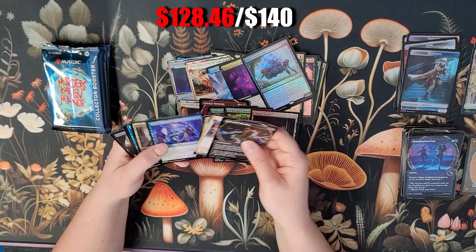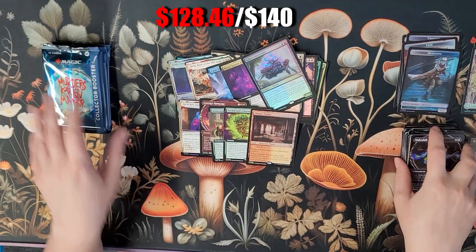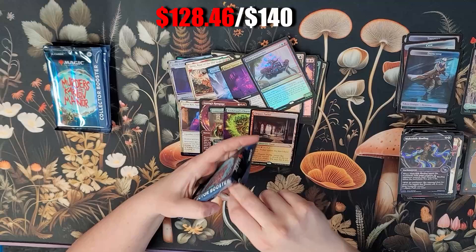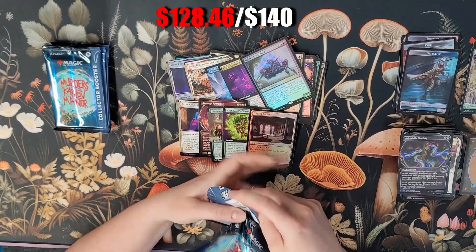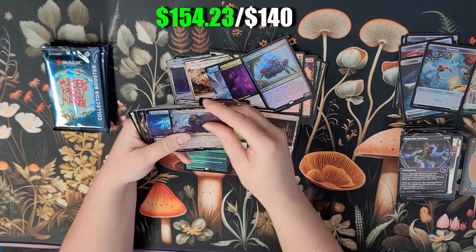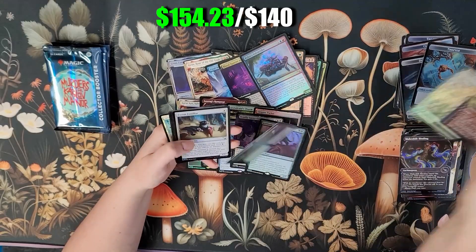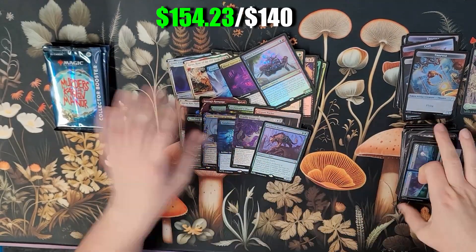We're almost to that $140 mark, which is our cost basis. Of course, after fees, even if we break even with some of the extra bulk, it'll take us a long time to recoup the money we spent on these. Not financial advice, but incredibly fun and, in my personal opinion, worthwhile. And just like that, we've collapsed the $140 and gone straight over it into $150 with another one of those surveil lands. I'm telling you, these things are absolutely insane.